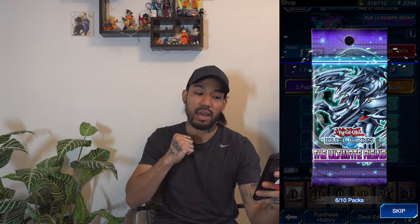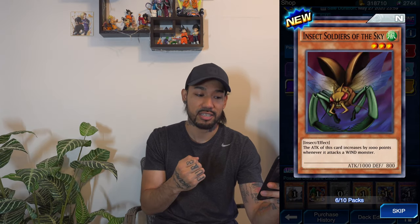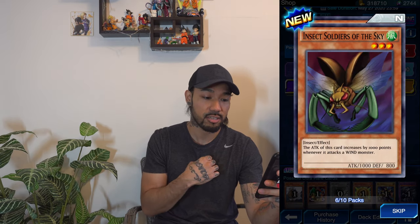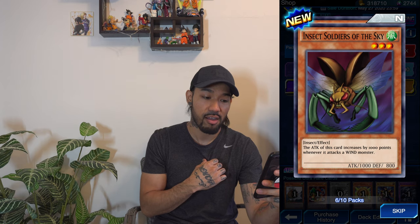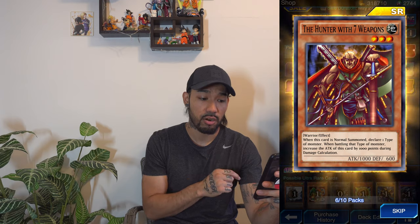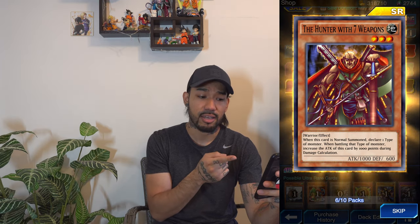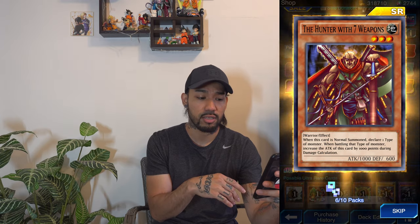Here we go, another special pack. Force Ceasefire again — that never ceases to come up. Insect Soldier of the Sky, an insect monster, and the Hunter with Seven Weapons — it's a nice card, a pretty good card. I was actually using this card in my deck in the beginning when I started playing Yu-Gi-Oh Duel Links.